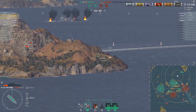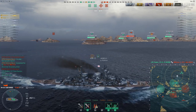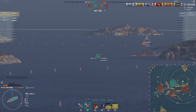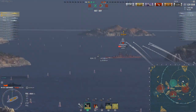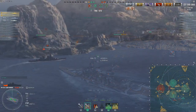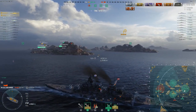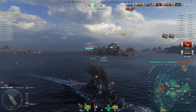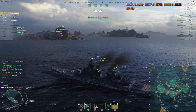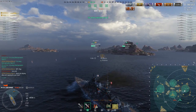One thing to note about my build: I burned through all my heals because I was still running my secondary meme build from the ranked sprint — I had taken BFT instead of Superintendent. I fire on the Riga, land three shells and take a big chunk out of him, then finish him off. Coming back to my comment about Superintendent: I wish I had had it for an extra heal this game, and that's what I would recommend. On that note, let's move to port to talk about my build and ship characteristics.